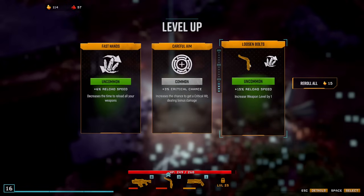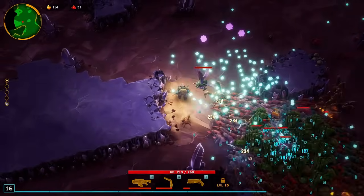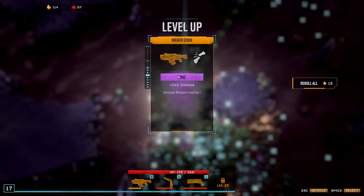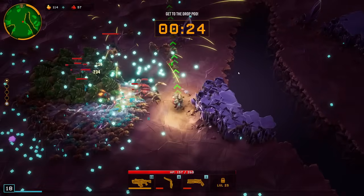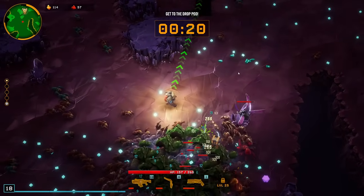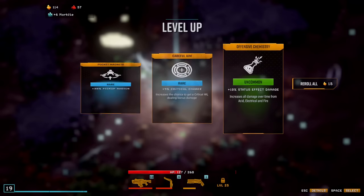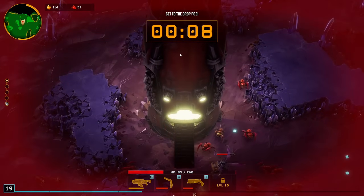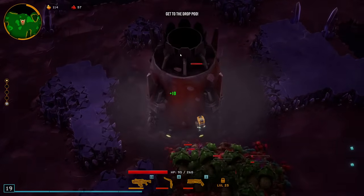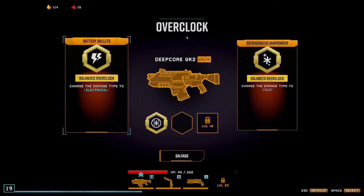Reload speed there is okay. I can look for the damage increase. Looks like the other elite was right on top of them. Grab the big damage there. Drop pod is pretty close so I do have a little bit of time here. Go with the crit — diving deeper, taking you to stage 2. So we've got some nice deep core upgrades at least here, and I don't have piercing shots so technically the build is just dead. But I guess I'll go electrical and try to play it out.